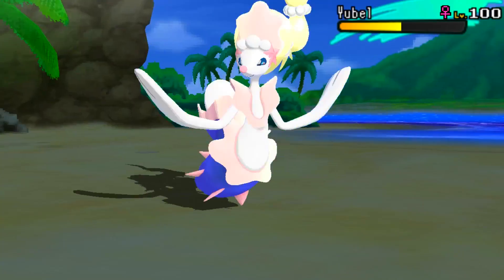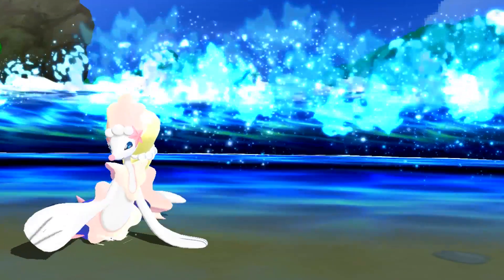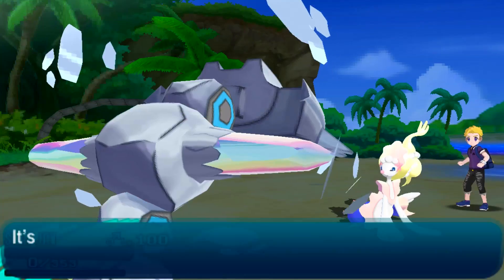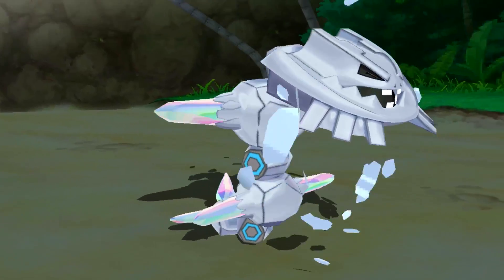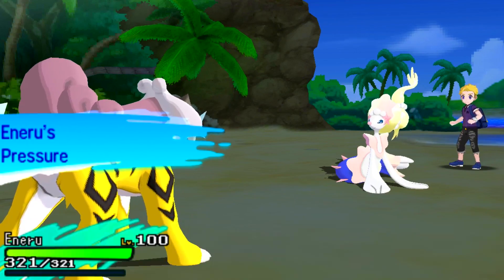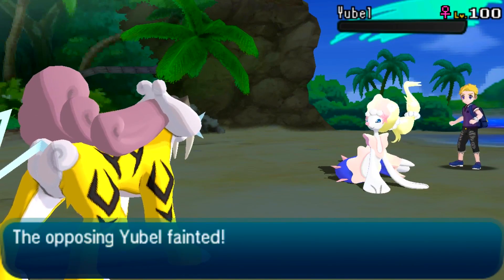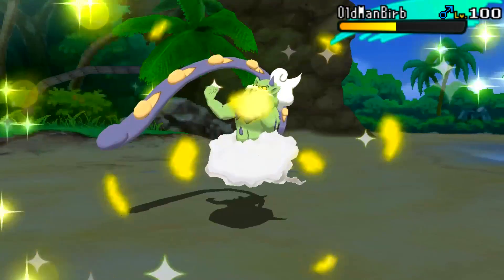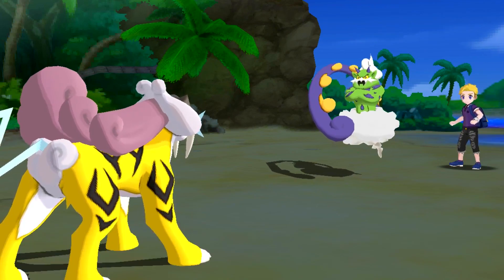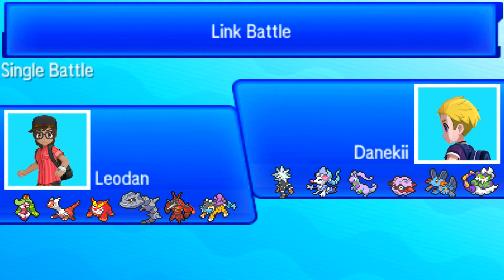Primarina comes in against Steelix. I thought about switching into Latias but that might have been risky — he could have gone for Moonblast to predict me. Either way, Steelix put in a lot of work and I bring in Raikou. His last two Pokemon are Primarina and Tornadus, neither of which outspeed me, and both are in range where Thunderbolt will easily knock them out. Down goes Primarina. Tornadus cannot outspeed me and I finish it off with Thunderbolt — very good game to Dineke.